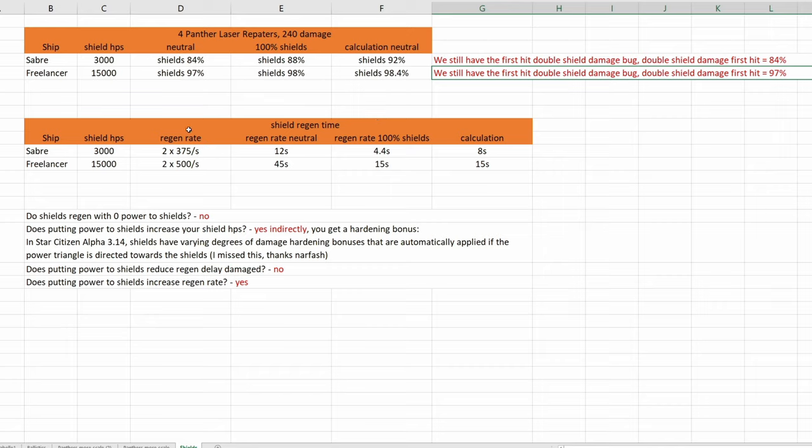Let's take a look at shield regeneration time. With shields in neutral, I needed 12 seconds to go from zero to full shields in a Saber, and with full power to shields only 4.4 seconds. With the Freelancer, I needed 45 seconds to go from zero to full shields in neutral, and with full power to shields only 15 seconds.